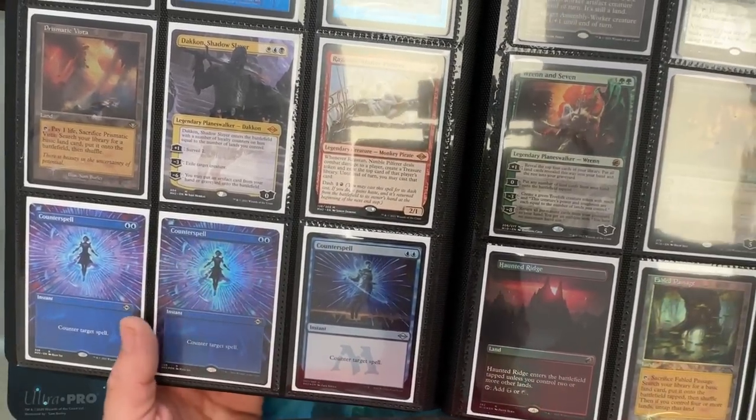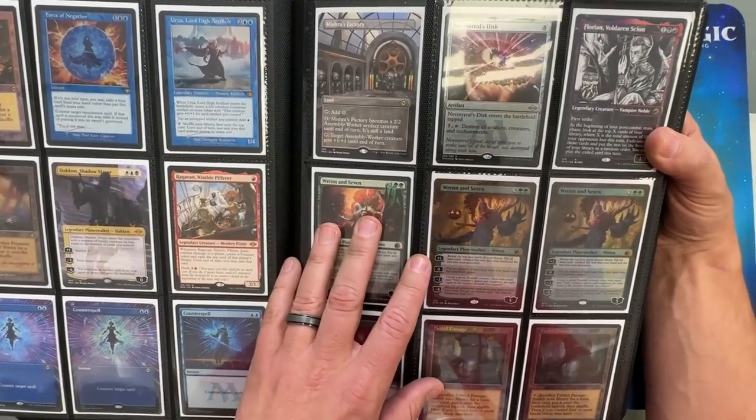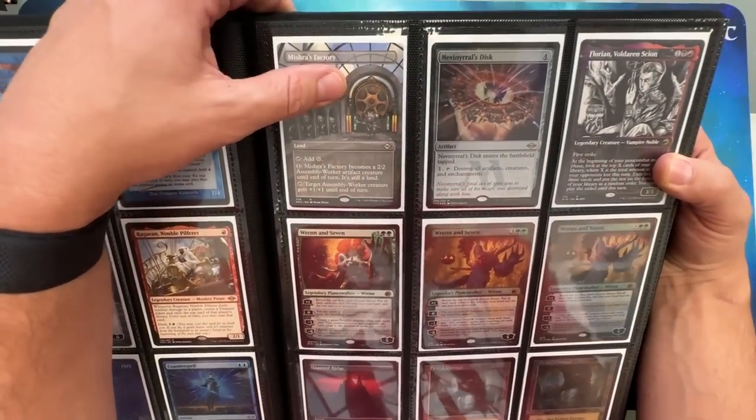Anytime they print cool variations of iconic classic cards, I'm just a sucker for putting them in there. Like Mishra's Factory — that's beautiful.